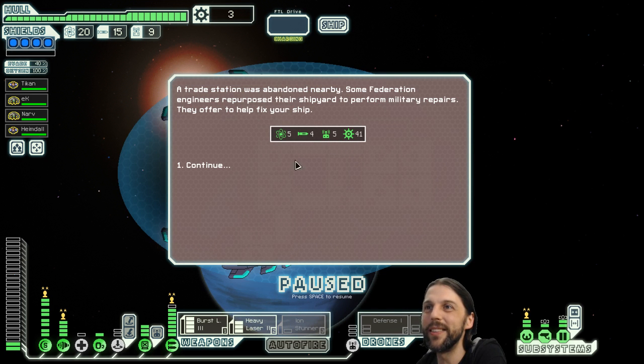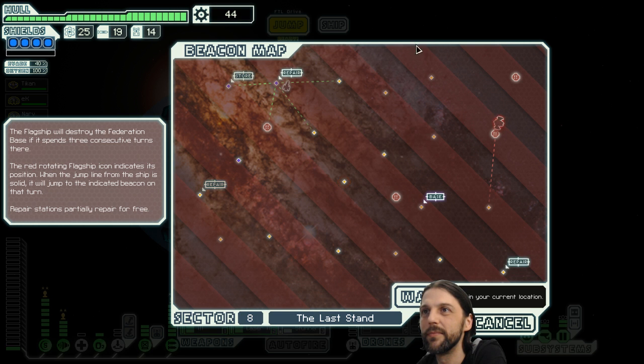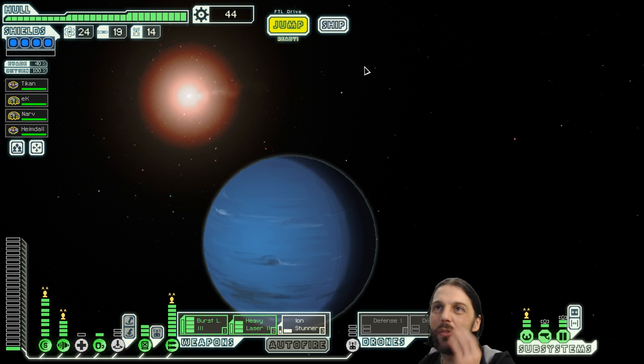Scraps, drone parts, missiles, and fuel — nice! Repair stations are so good, love them. Okay, fourteen drone parts — that will have to do for three stage flagship fights. Let's power the iron stunner. We will actually reach the base before the flagship does.